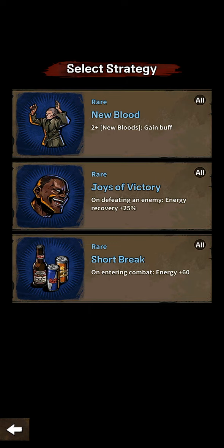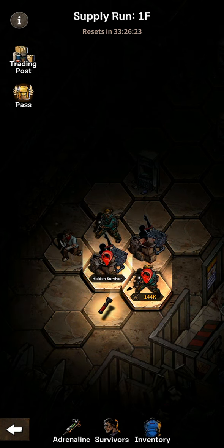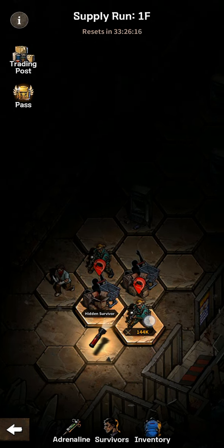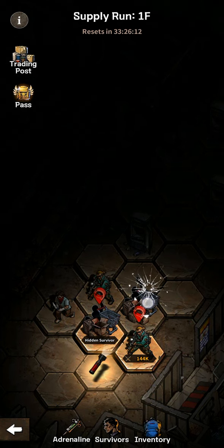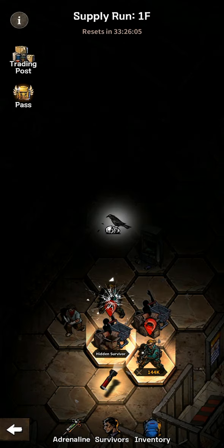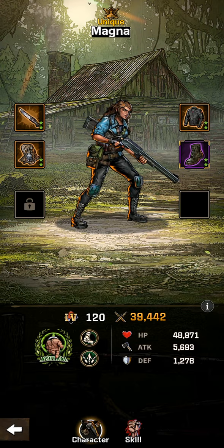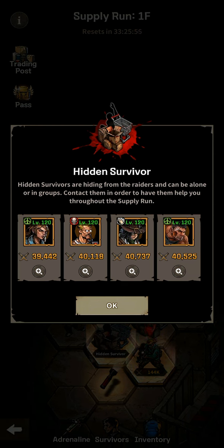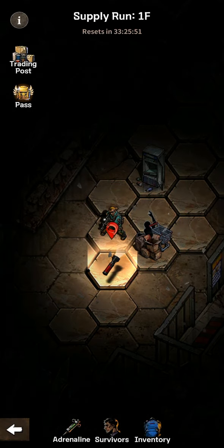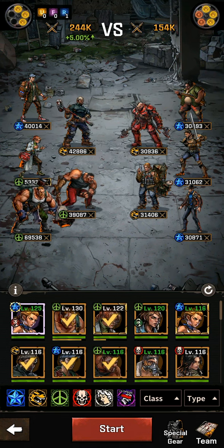We're able to defeat the first raider. We have two options: New Blood, Joys of Victory, and Short Break. I'm going to go with New Blood. We have two options — hidden survivor or an attack. I'm going to go first with the available hidden survivor. Let's check who this is — this is Magna. I've heard that Magna is great, so I'm going to get Magna.